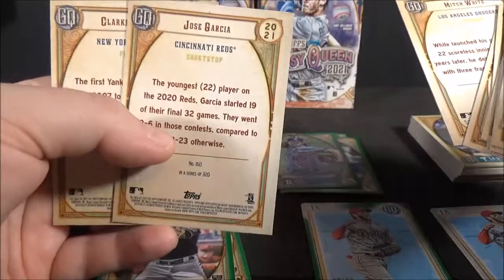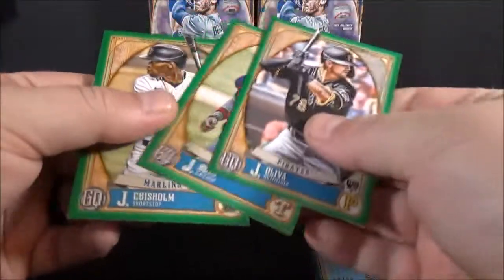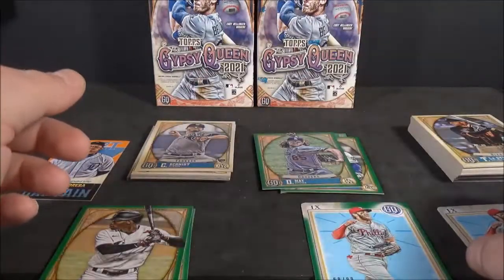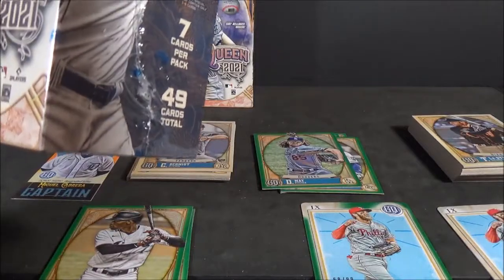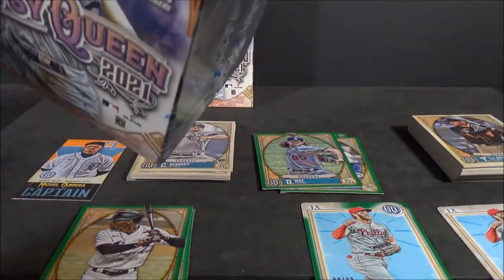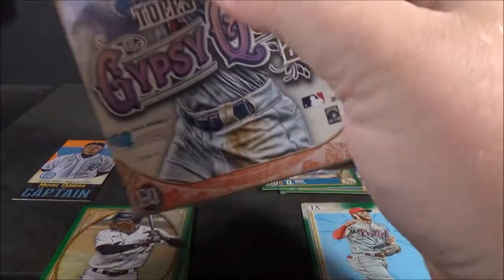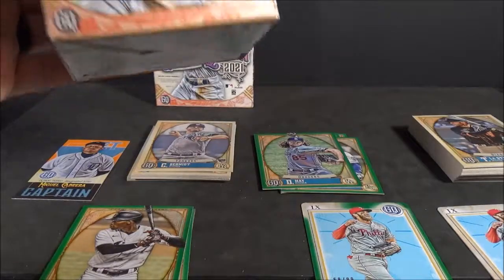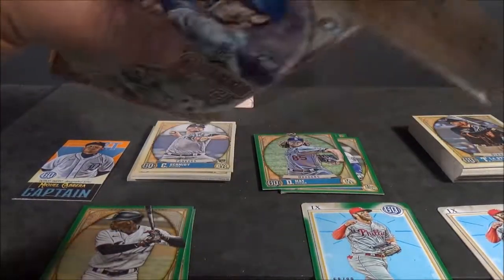A lot of off-centering on these — that's actually pretty bad. Hit a few greens. Rookies. Green Harper insert — that was pretty cool. All right, blaster number two. Really nice pulling an autograph. It's been quite a long time since I've pulled an autograph from Gypsy Queen.